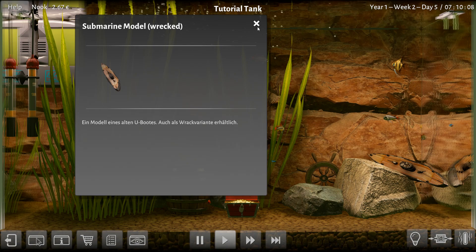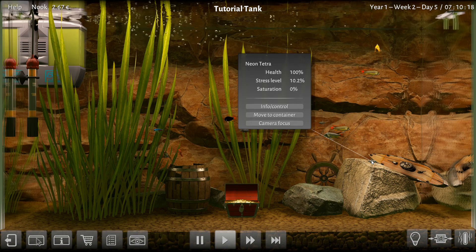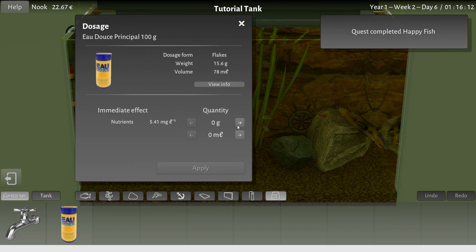What about you? How are you feeling, buddy? Stress level 15%. Okay. All just juveniles, right? What about you neons? You guys have been in here for a little while. Still a juvenile. In a few days you'll be mature. Let's get there. I gotta keep on feeding — I need an auto-feeder if I can buy one of those. Oh, we got happy fish! Done! Excellent! That's money, right? 22 bucks.